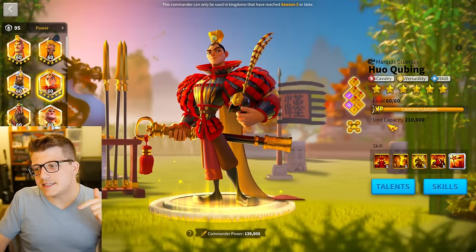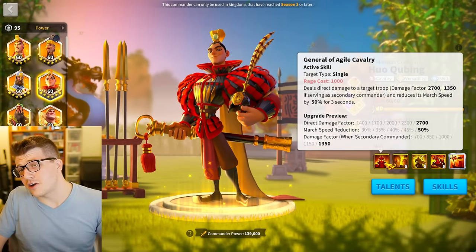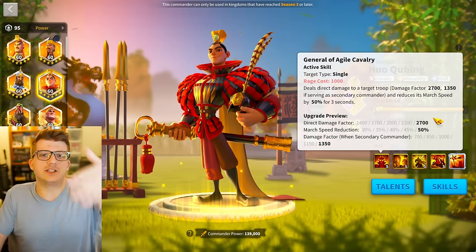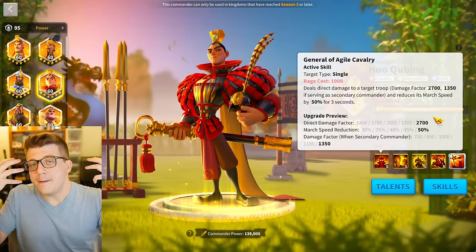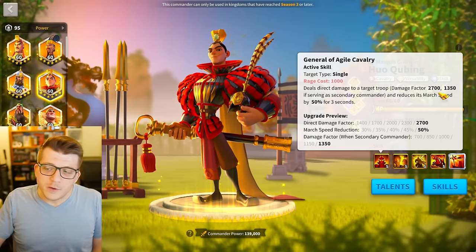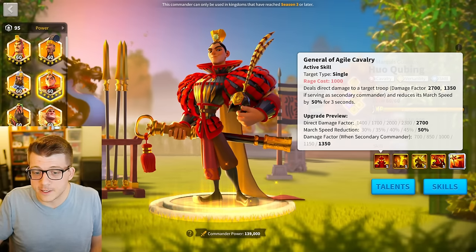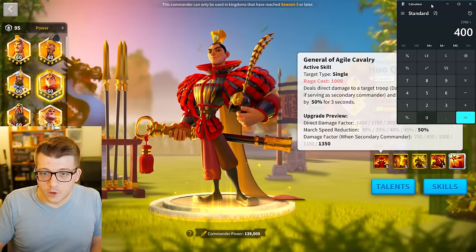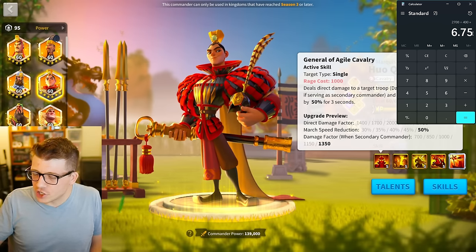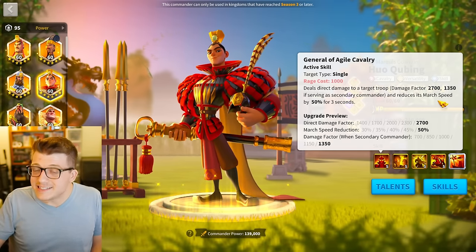Now that we have our baseline damage — that's how much damage you're just going to deal for free every single turn — we can finally turn towards skill damage. This is why skill damage is so good in Rise of Kingdoms: unless we're talking about something like Sargon or Freddy, skill damage hits all on one turn. It's all this damage on a single turn for a big payout. On a given turn dealing 400 damage factor, we can look at Huo who has a 2,700 damage factor on a single turn with his active skill. 2,700 divided by 400 is 6.75 — so almost seven turns worth of damage is being inflicted with a single skill shot on a single turn.